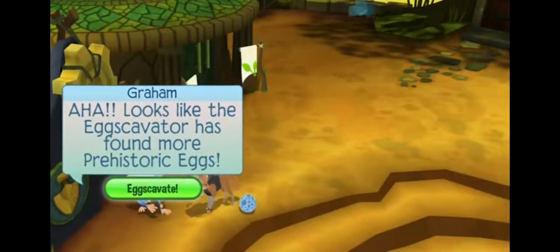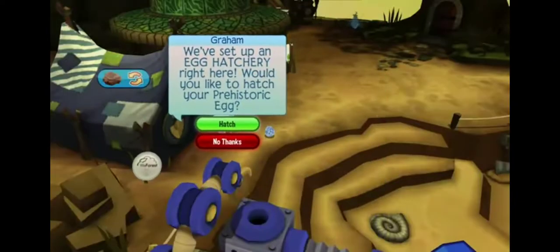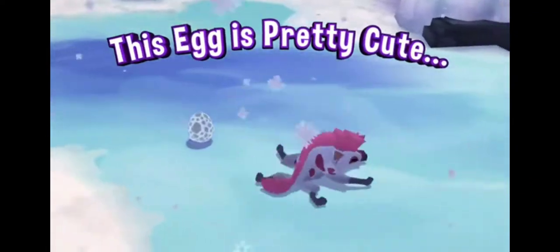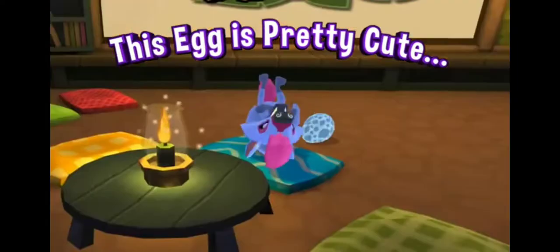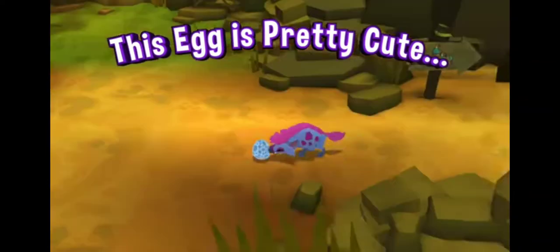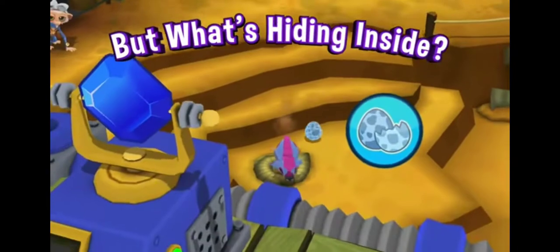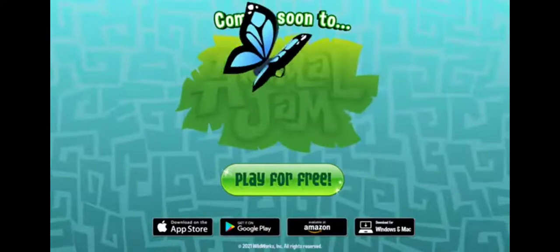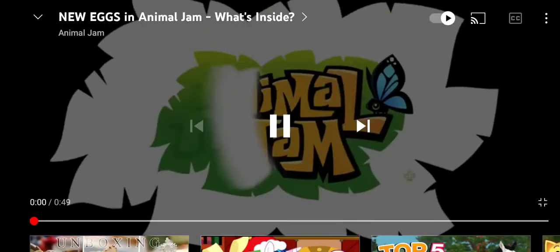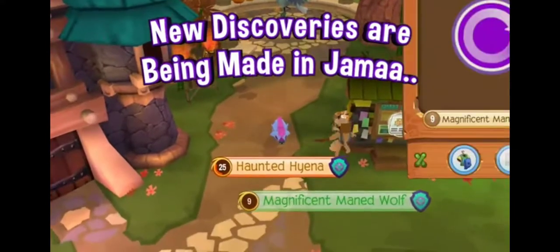These eggs cost 250 sapphires for an egg and I think this is absolutely ridiculous, because even if this egg hatches a playable animal that you can play in the game, playable animals are only 150 sapphires. So even if it hatches a playable animal, that's 150 sapphires for a playable animal and you're paying 250, which is a lot.